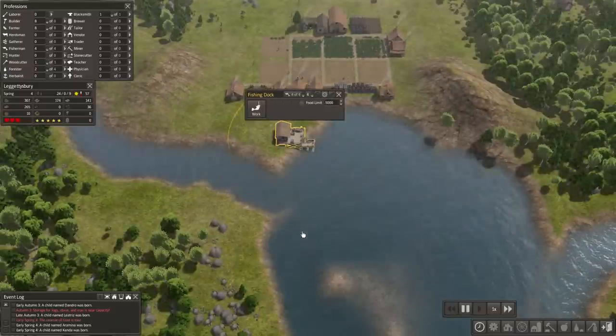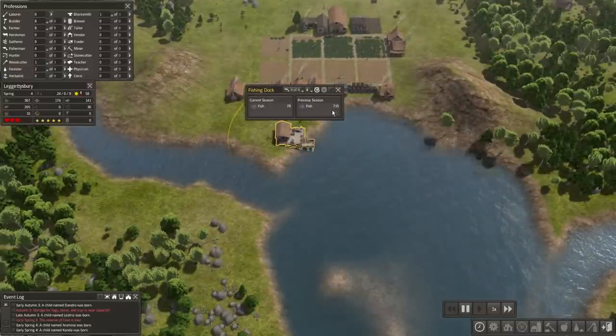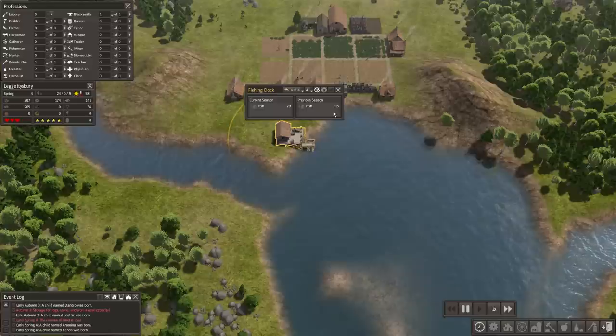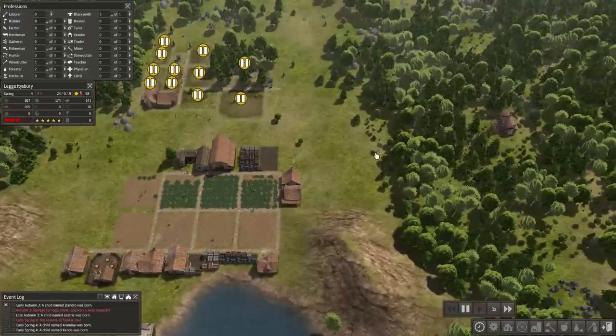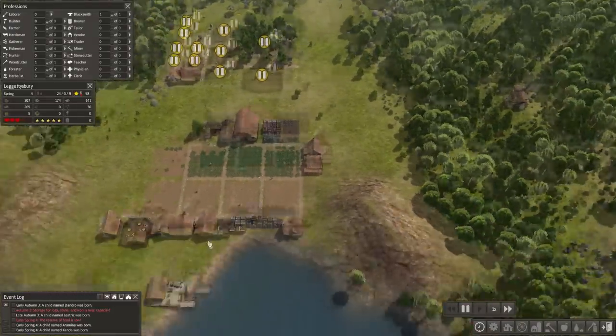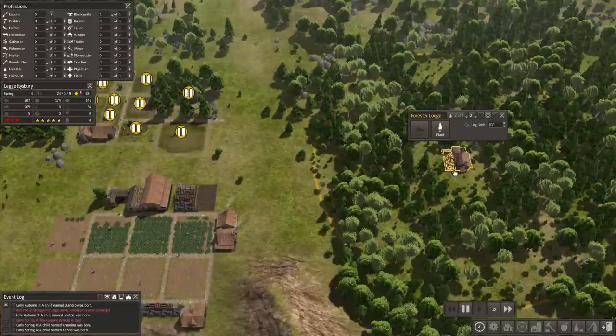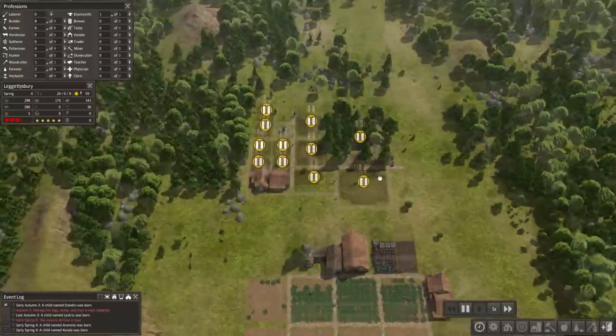I'm thinking about maybe throwing in another fishing dock. I mean, this hasn't been super successful, but it's definitely keeping us in there, especially since our village is still relatively small — actually still very small. I'm thinking about doing another fishing dock, and also possibly getting rid of this and putting a gatherer and a harvester in there. The gatherer collects berries and onions and things like that.